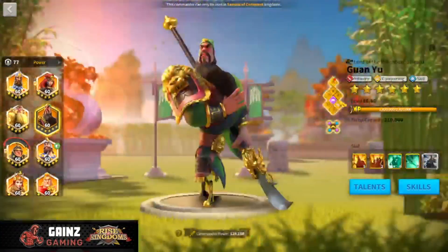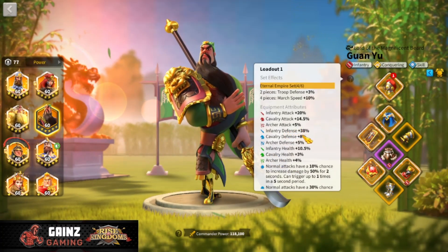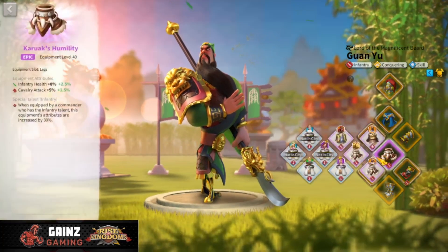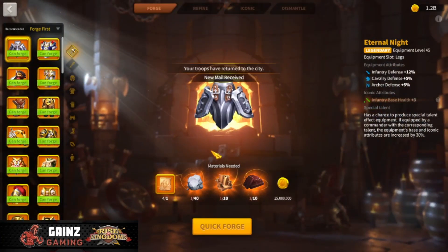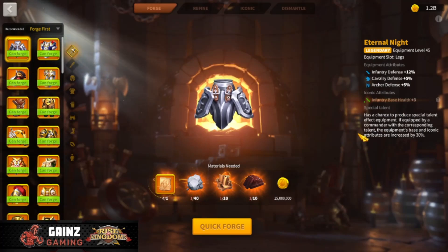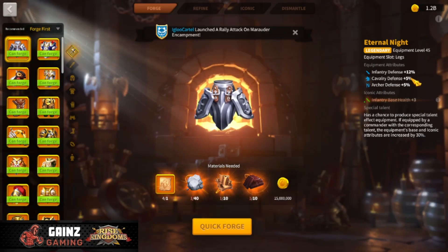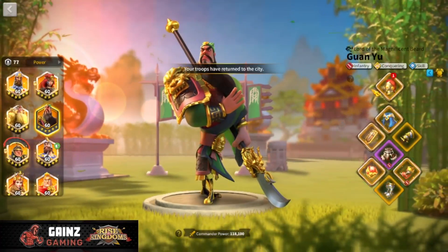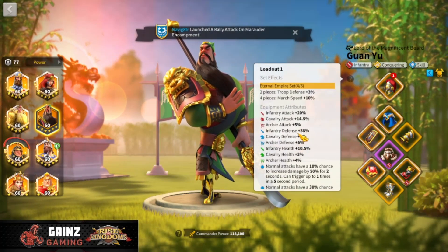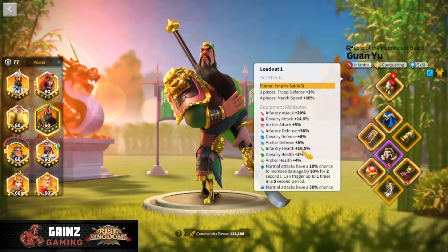Looking at my infantry set, infantry is much more defense-oriented. My infantry defense is 38% versus health at 10.5%. That's one reason I keep the Correct Humility piece for that 10.5% infantry health. If I switched to the legendary Eternal Empire piece, I'd gain about 12% extra cav defense when special-talented, but I would lose that 10.5% health — so I'd go from 38% to 50% defense while losing health, which actually makes my troops less tanky overall.